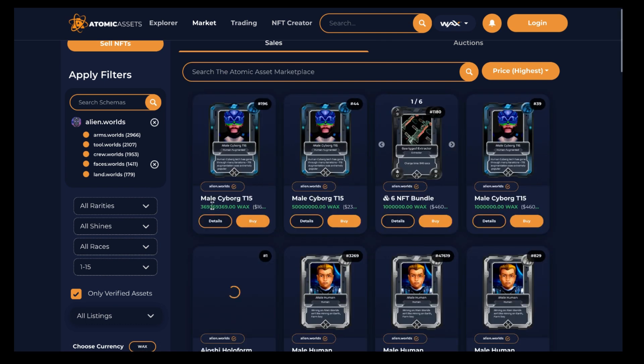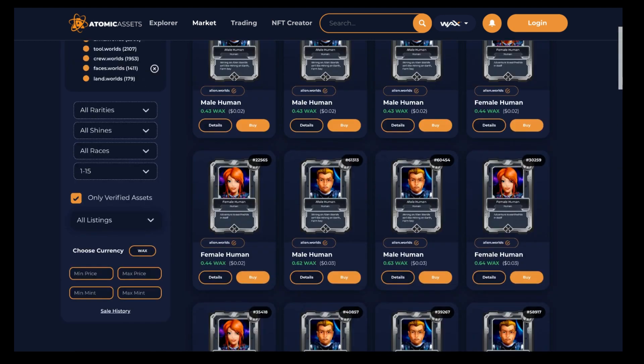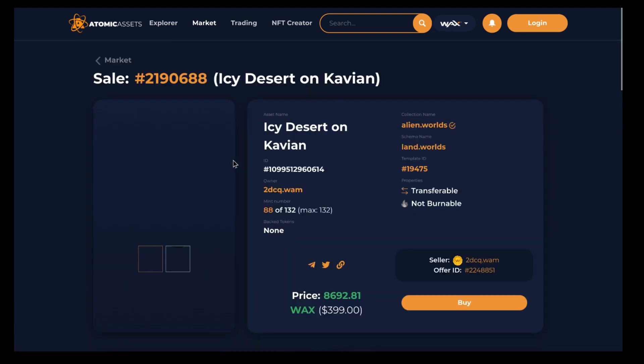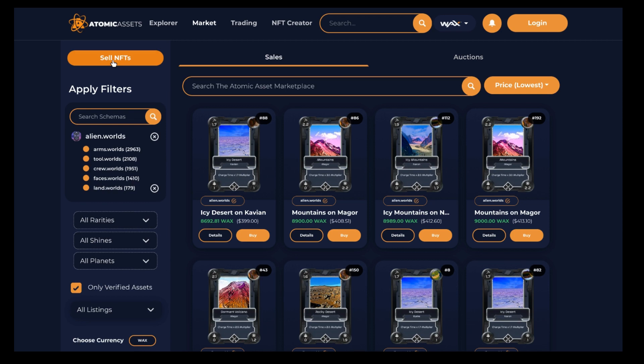Looking at avatars, there's a male cyborg with someone trying to sell for a ridiculous amount. Filtered by lowest price, these are basically the free starter ones — people trying to sell for about two cents, which seems pointless. More interesting is land: the cheapest available land will cost around $400 — that's almost 9,000 WAX tokens. The point of buying land is that when other players mine on your land, you get a cut of what they're mining, making you essentially a landowner.